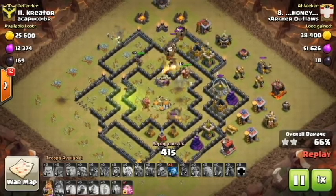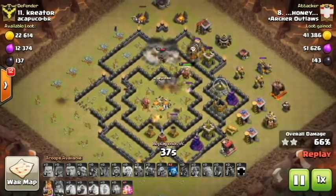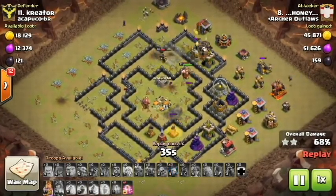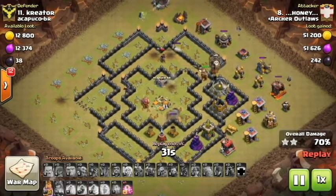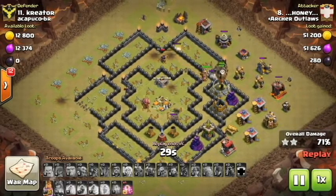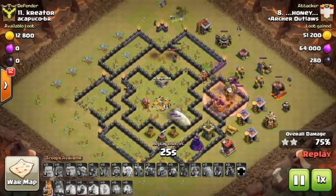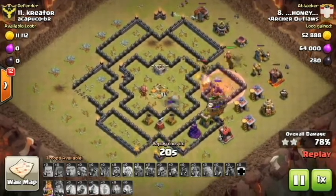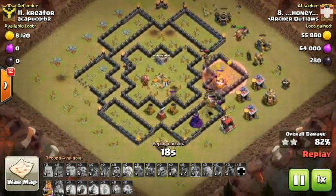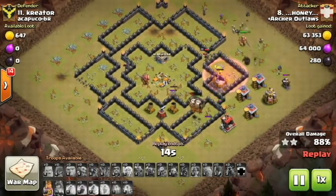He told me — he basically said 'Hey, I have an attack for you, you need to go check it out.' I thought it was going to be something really good, and it ended up being extremely good. I was laughing for a good amount of time. But this is why when you get the farm wars, you can have fun and just go in trolling people. There's really only one thing to say when you get a base like this: nanana boo boo, stick your head in doo doo.